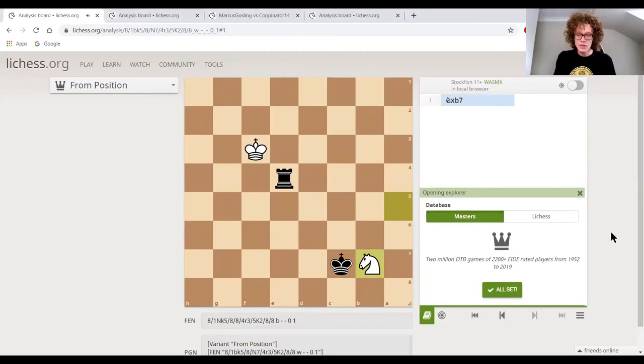It looks as though we're going to end up drawing the game, because if we take this knight then white will just take our rook. So that's no good. We need something a bit better than that. Your job is to try to work out a way for black to win this game. Set it up on your board if you want — it's probably best if you do, as it means you can visualize things more easily. Pause the video and see if you can come up with black's winning move.